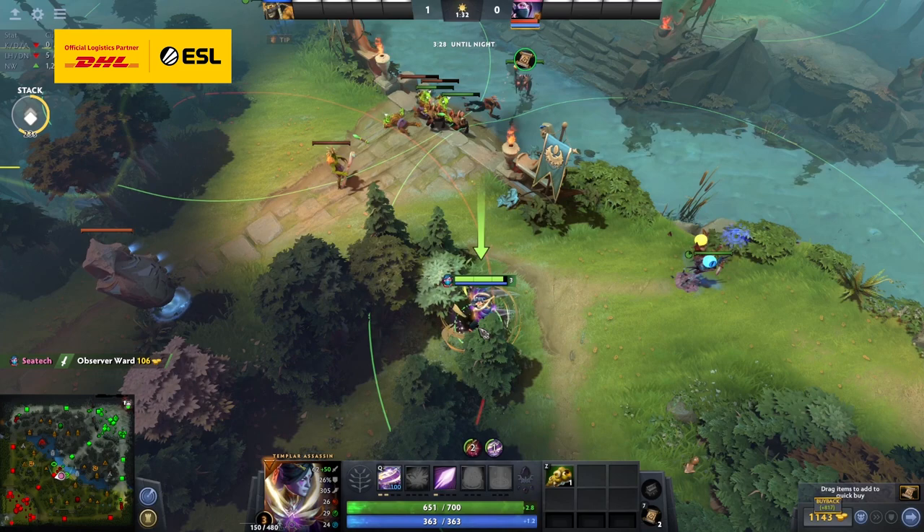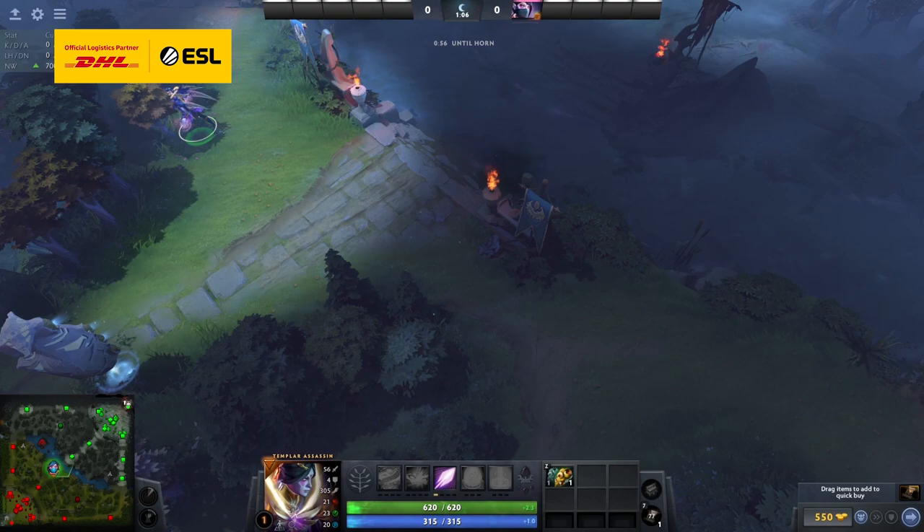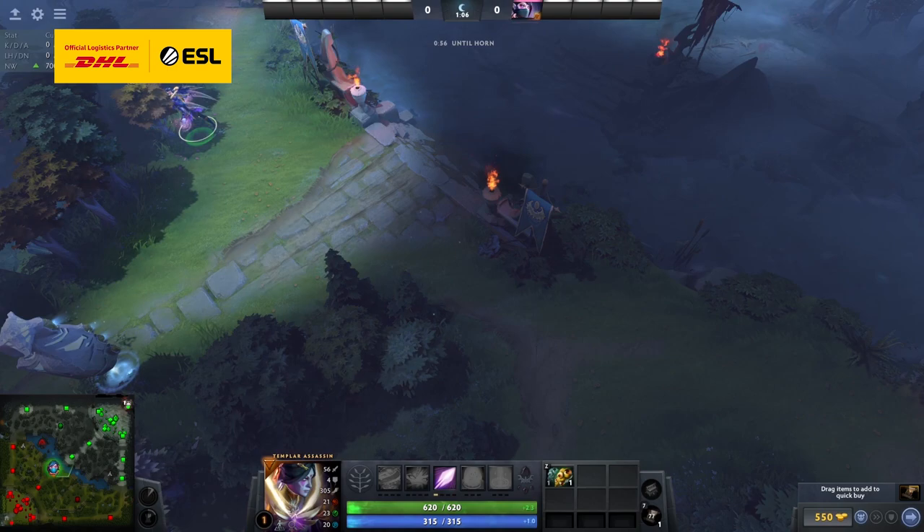If they hit you, there's a ward spotting you, and you can deward it for gold and experience. If they don't, then you're scot-free. Tier 1 towers even have less night vision than you have attack range, so you can hold alt and walk a bit into their attack range to check if they hit you. Once again, if they hit you, you know there's a ward.